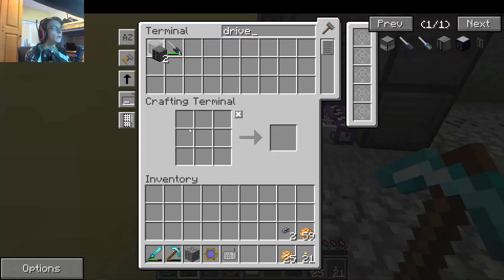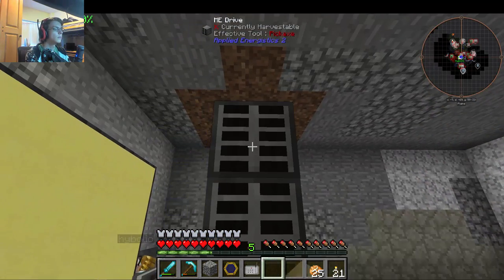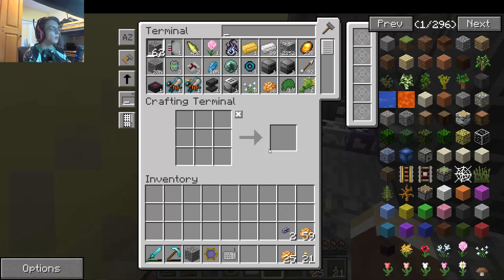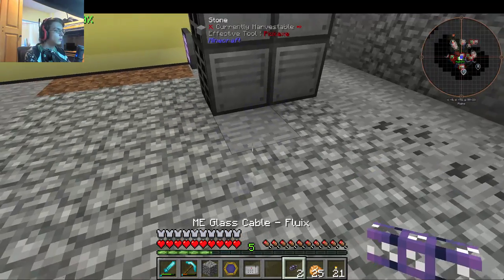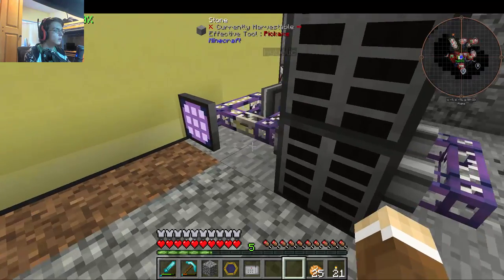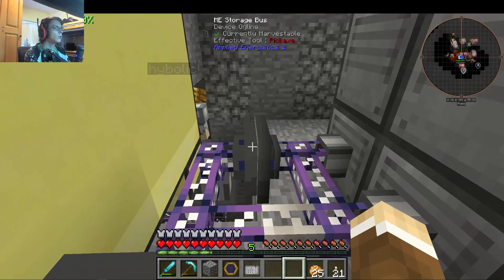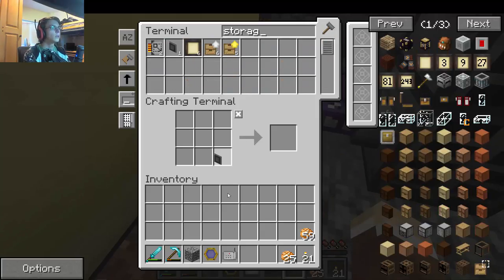Drive. One, two, three. Next to Fluix cables. One goes here, one goes here. Storage on this side, interface on that side. Storage bus.